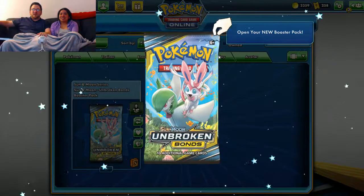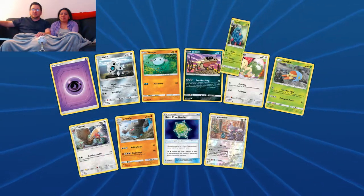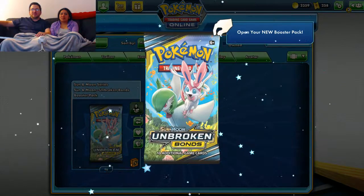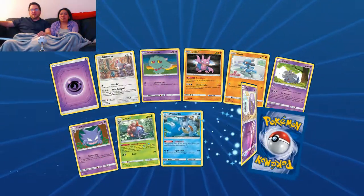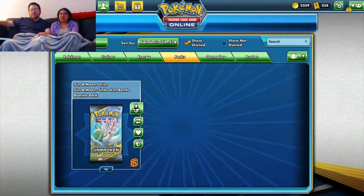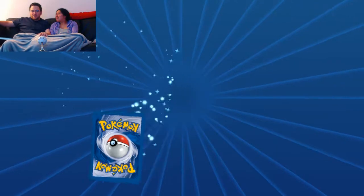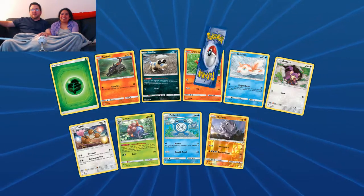Now we're into the unlocked packs — all of this could be traded in theory. We got a Tangrowth. A lot has happened since the last video in the Pokéverse. I think Mewtwo and Mew was known but we didn't have the card, and now we have it. That card is going to be insane — it's going to change the whole format. Well, forever? You know, it's going to change it if...